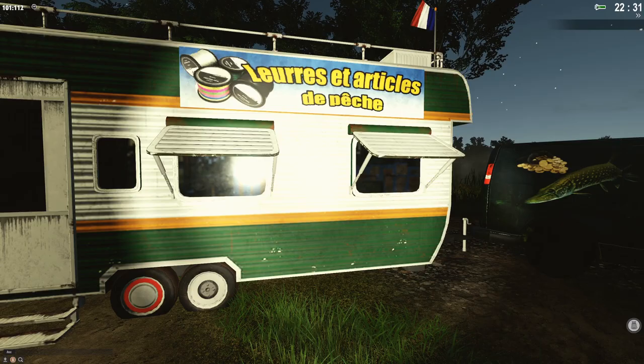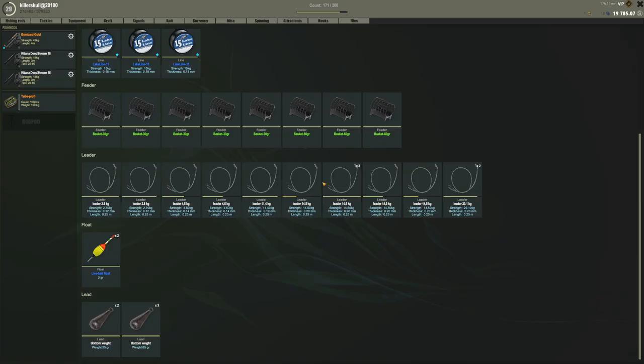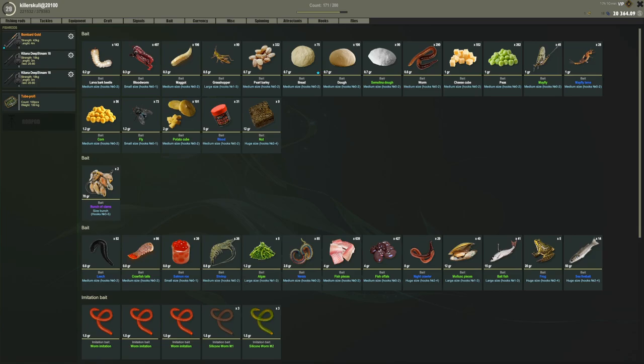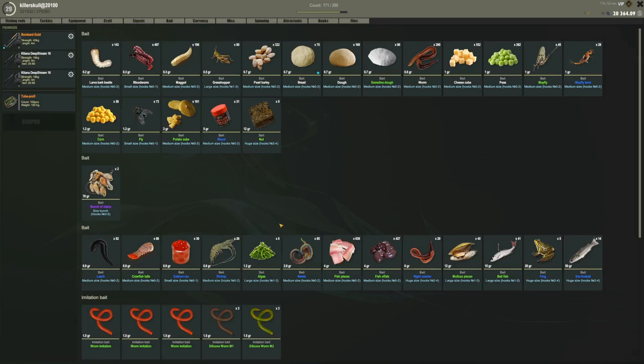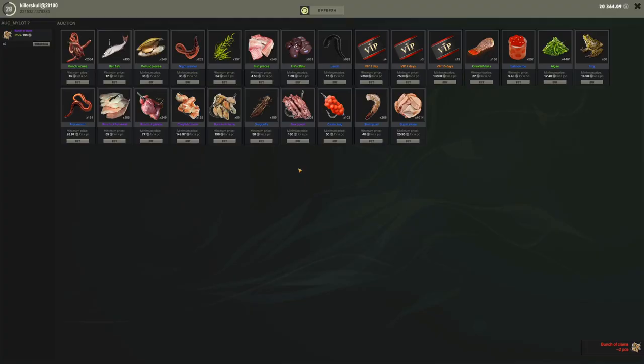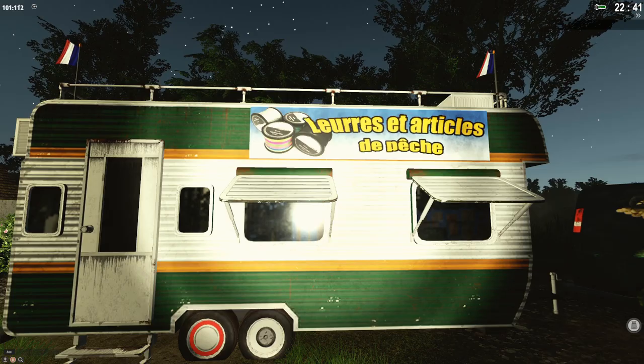I made a bunch of clams because they are worth a lot — almost 400 silver for two pieces. The auction fee is almost 12 silver. So in auction, two pieces at 198 silver each. I'm selling bunch of clams at 198 since there are only 59 pieces left — by tomorrow I think I'm guaranteed to have sold all of this. That's how rare and expensive they are because you need clams for PVA material, and PVA is expensive.